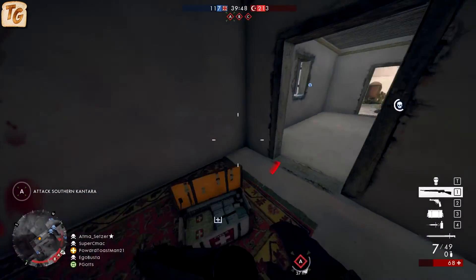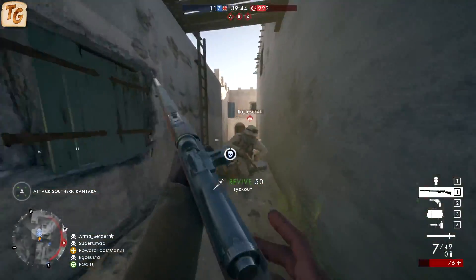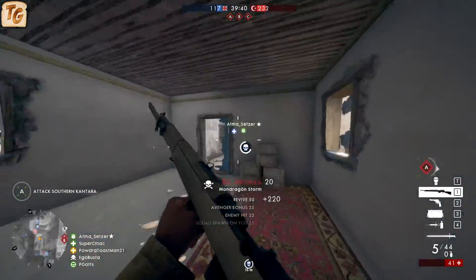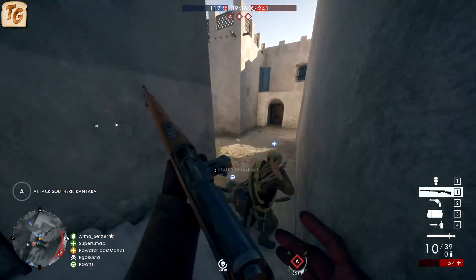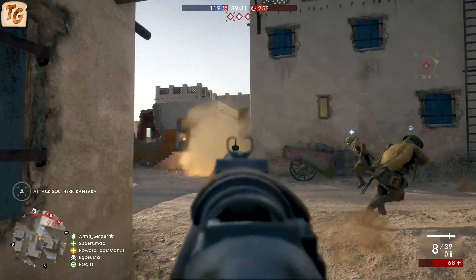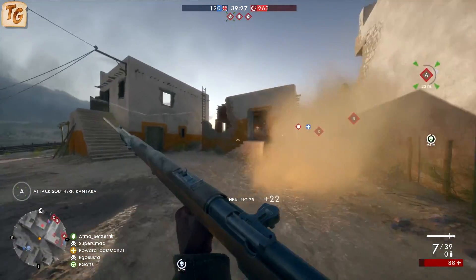The Mondragon comes in three different variants: Storm, Optical, and Sniper. The three variants are capable of being viable at most ranges, however they're each designed to be used at a particular range. The weapon has a maximum damage of 40 and minimum damage of 35, making it a 3-shot body shot kill from all ranges. The only other weapons in the medic's arsenal that can do that are the Selbstlader M1916 and 1906.